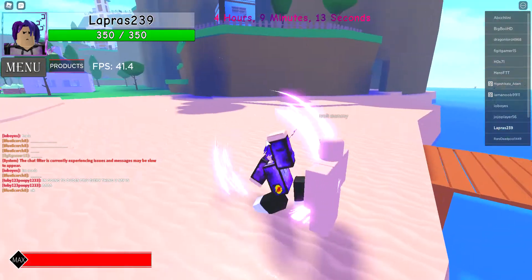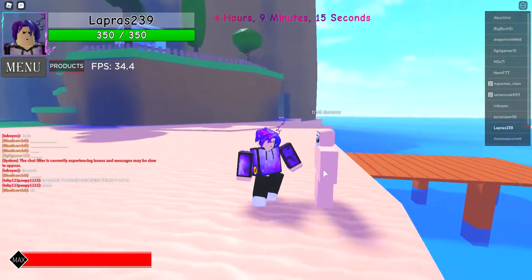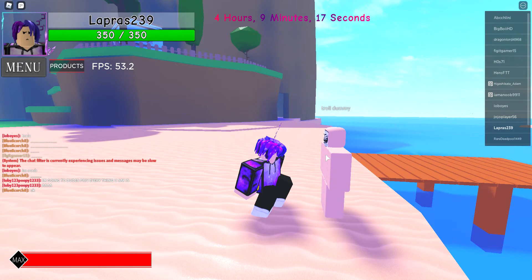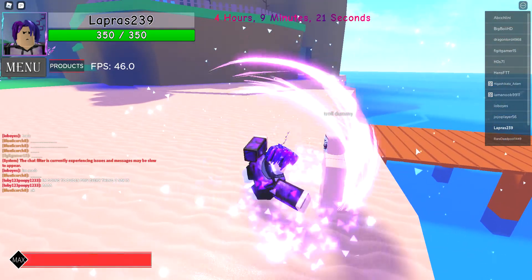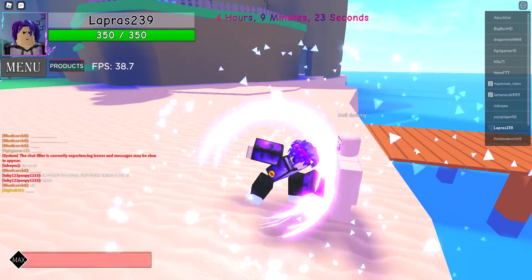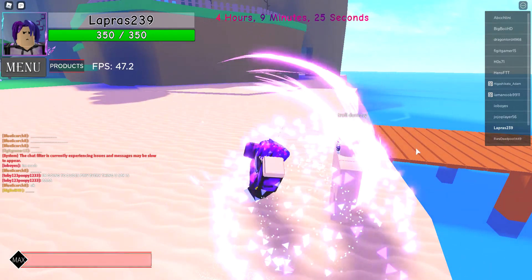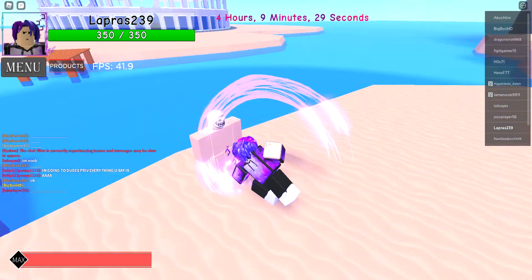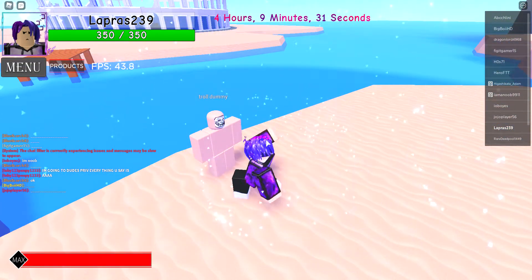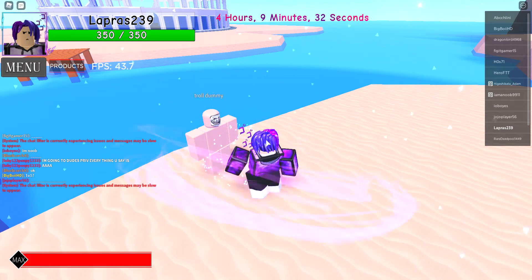Crouch mode E knocks them — it's like the same thing as crouch mode off E, except instead of knocking them away, it knocks them very far up. Crouch mode R is the same as normal R and keeps them in place, which is why both E with crouch mode on and off work well together.